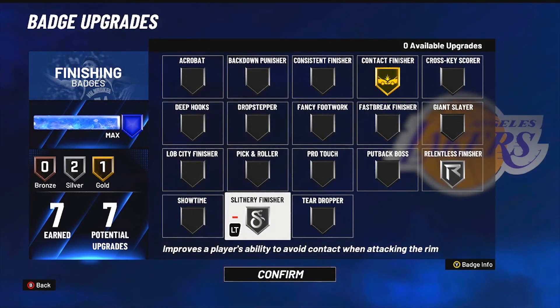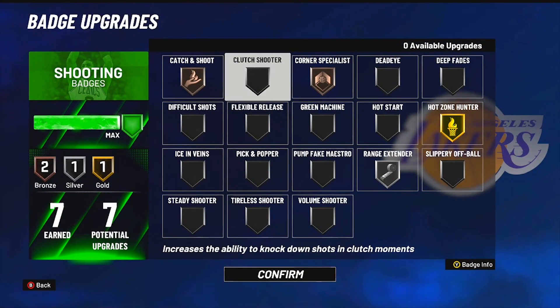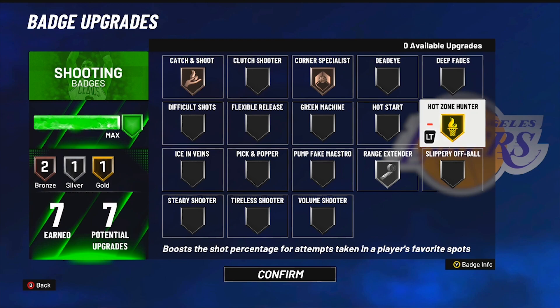This is how I'd run my finishing badges generally for park or rec. I'm still experimenting with my shooting badges, but last I had it on: bronze catch, bronze corner, gold hot zone, and silver range extender. As of right now I'm probably hitting about 40 percent on my shots — I know it's bad, but this build is not maxed out attribute-wise yet. I have all my shooting badges equipped. If y'all have any recommendations, drop them in the comments.